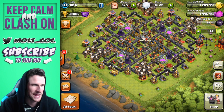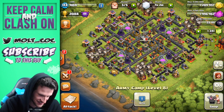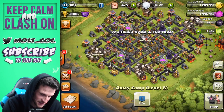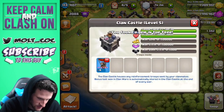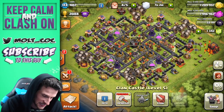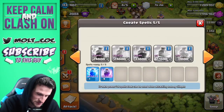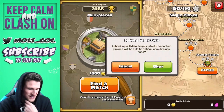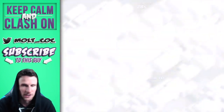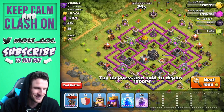Since I am going to be away and can't post them, what we've got here is 48 balloons, they're all max in our army camps, and then we've got six more so we've got 54 max balloons. We've got a lightning spell and four rage spells.